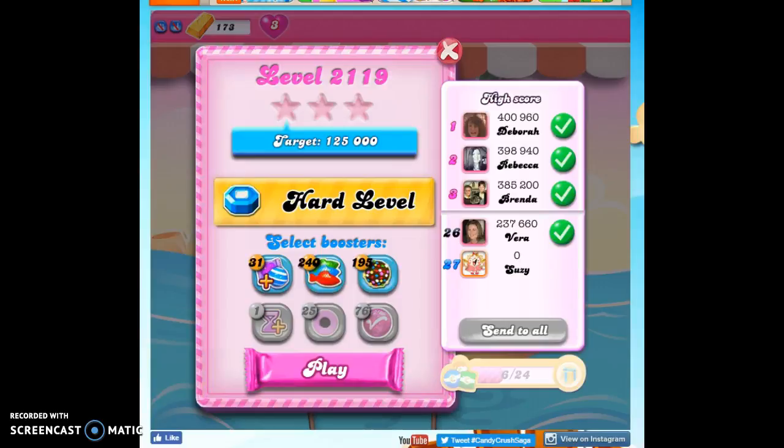Hi friends, this is Susie, your Candy Crush Guru, here to help you solve the puzzle of level 2119, which is a hard level. I've tried over 10 times to beat it without boosters, so I'm going to bring in some boosters this time.